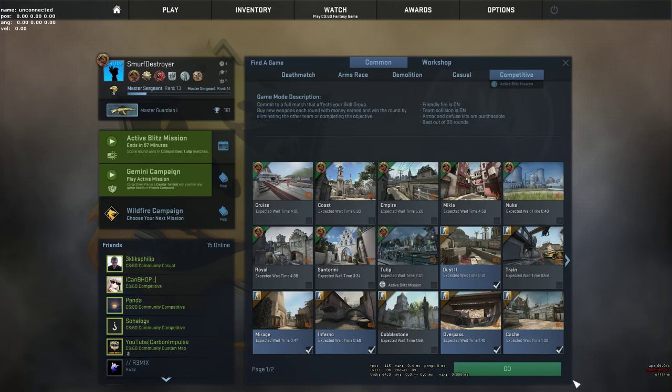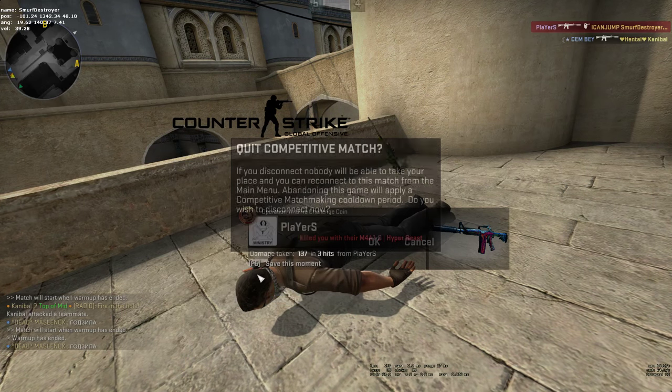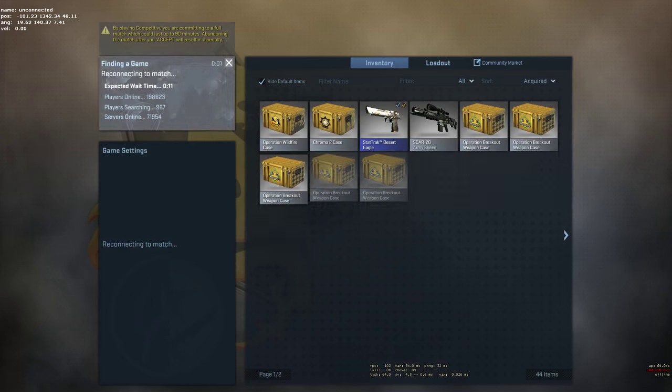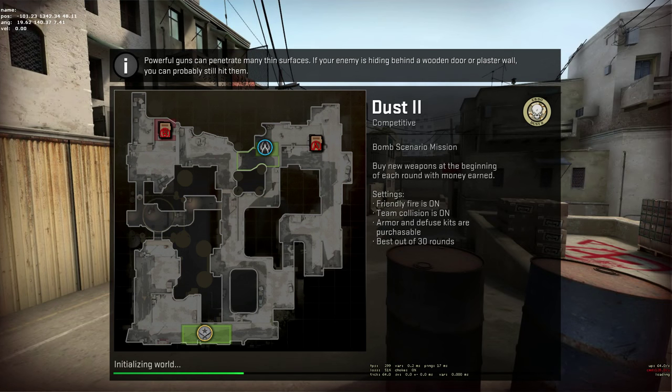After that, get into a matchmaking game and wait until after the warm-up. After the warm-up has ended you can leave the game, rejoin, and spam the bind right until the end of the loading. For this glitch to work you have to make sure you get back into the game before the freeze time at the start of the round, otherwise you don't spawn in.